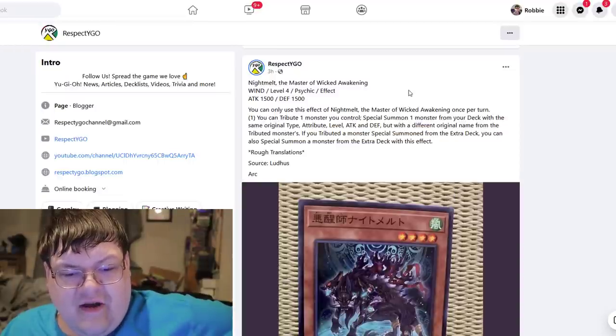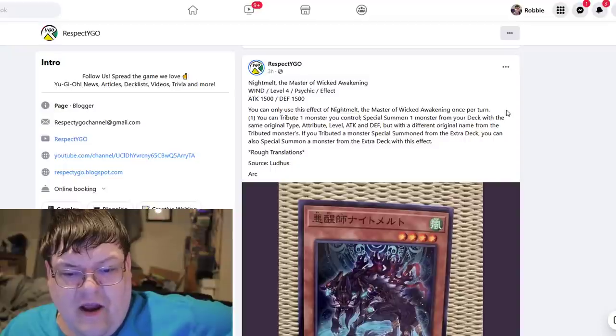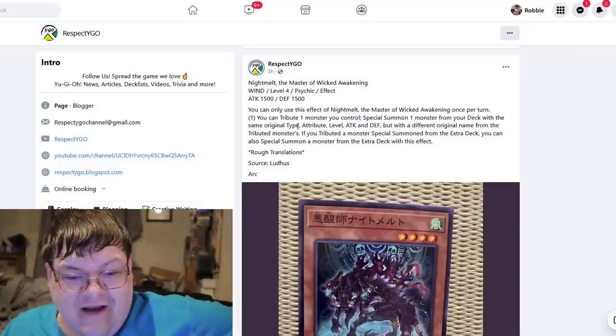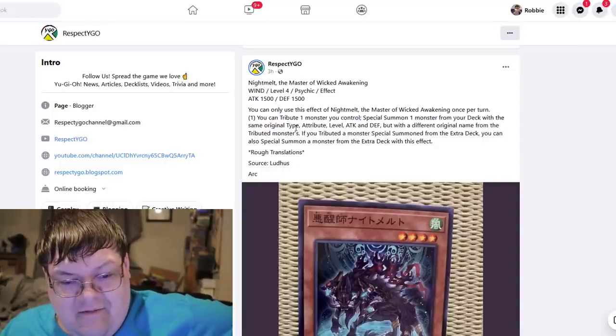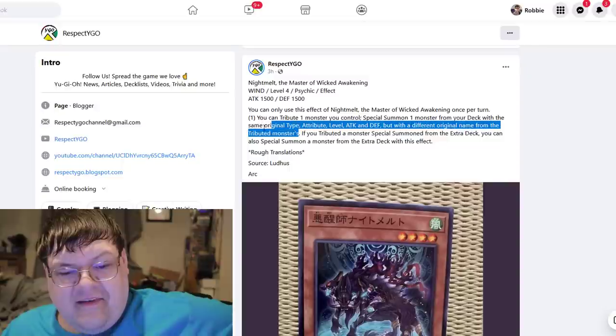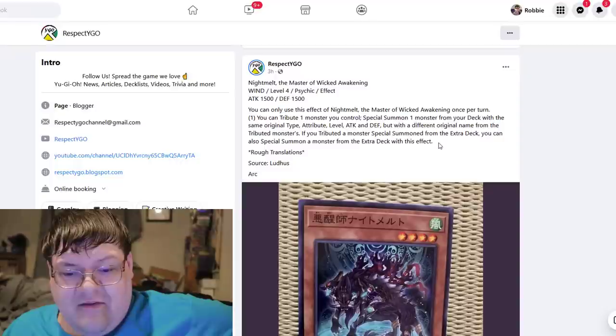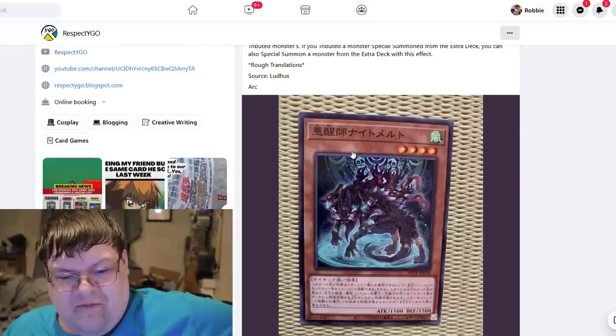Nightbelt, the Master of Wicked Awakening — this thing is Level 4, Psychic. You can only use its effect once per turn. You can target one monster, then special summon one monster from your deck with the same original type, attribute, level, and defense, but with a different original name from the targeted monster. This does not negate the effect of the card it summons — if you can find something with this, it's really good. If the targeted monster is special summoned from the extra deck, you can also special summon a monster from the extra deck with this effect. This card is pretty interesting.